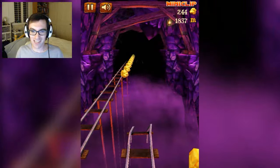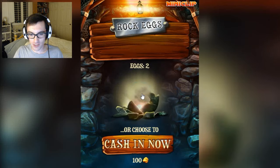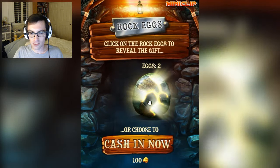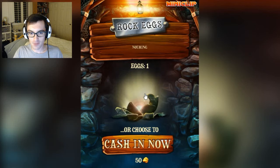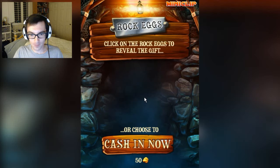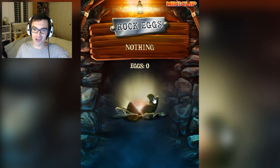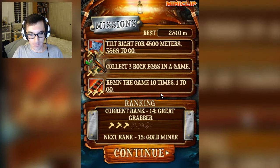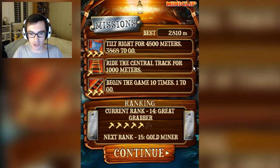We died! And we get these geodes, which for some reason they call rock eggs. We can smash on them with our mouse key to see what's inside them — and sometimes you'll get nothing! But sometimes, you'll get even more nothing! That's three times in a row! We also have missions to accomplish, including collecting all those geodes.